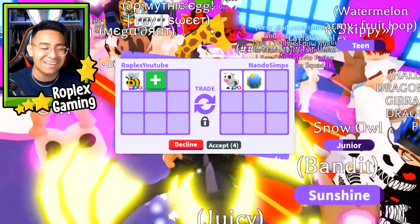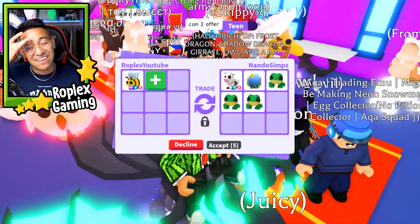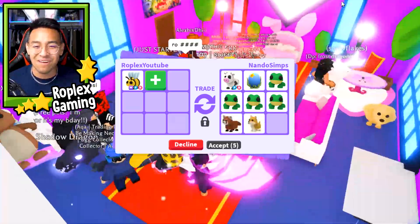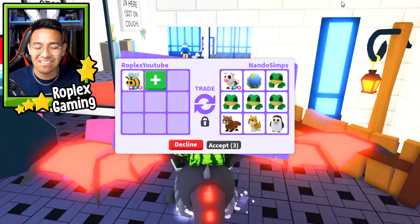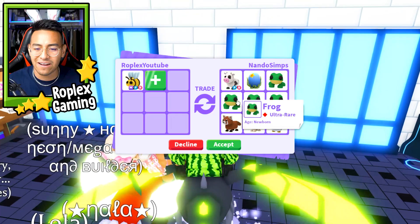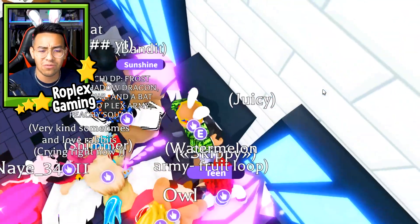Look at my house, you guys. I was setting up the recording software for maybe like 30 seconds. I come back to the game and everybody's in this little room in my house. That's crazy. Anyways, Nando Simps is offering me a cow, an ocean egg, four frogs, a red panda, a Shiba Inu, and a penguin. Which we are not going to do.